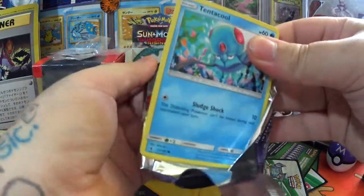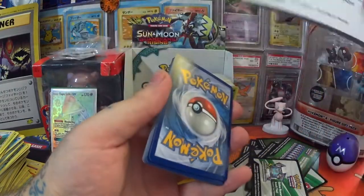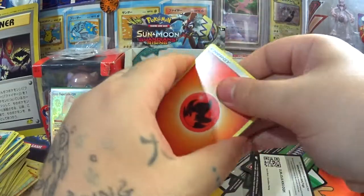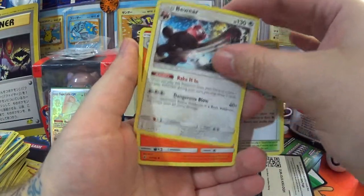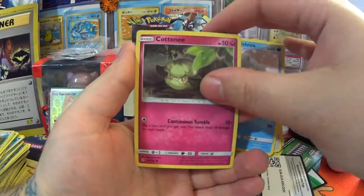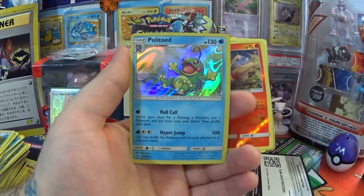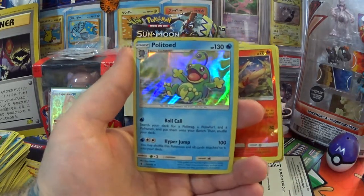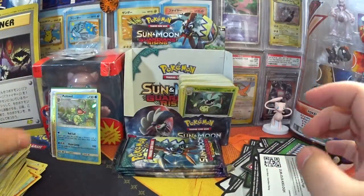That was unexpected! Celebration — have a gold card. Let me know what you get in the comments because I am interested. Fire Energy, Brooklet Hill, Bewear, Lampent, Tentacruel, Stufful, Alolan Sandrew, Cottonee, Bellsprout, Reverse Victini — that's quite cute — and a Politoed Holo. He's adorable! He's just having a little splash about. He's loving life!